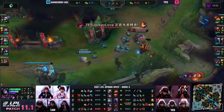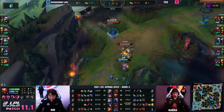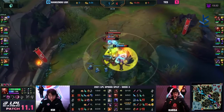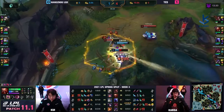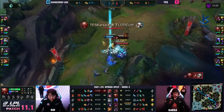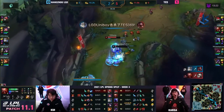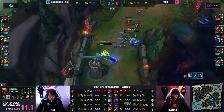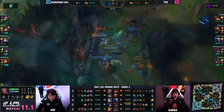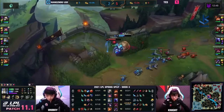Joel is in this until the Rift Herald comes up. Freeze the wave, get control, get the slow push, then transition over to that Rift Herald. Karsa goes — okay, which lane isn't winning? I'll go gank for it. Colt goes down at the wall. One more auto — 369 survives, jumps on top of Uniboy trying to escape at one HP remaining. Karsa gets out. Knight got the kill, got a little more CS, coming back to buy.